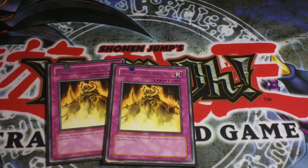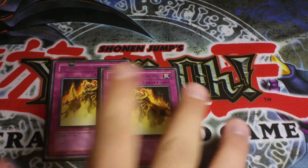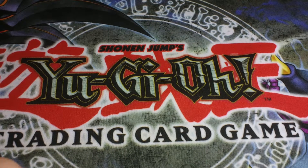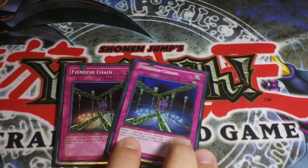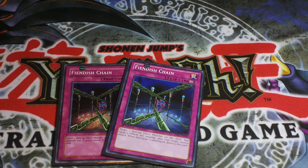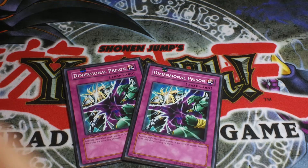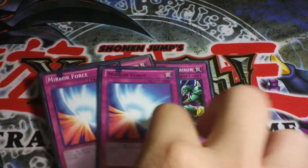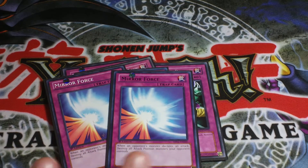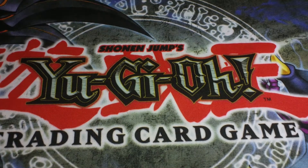Next is two Offering to the Snake Deities, which is essentially Icarus Attack for Worms — destroy one reptile monster and destroy two cards your opponent controls. I run two; you can run three but I prefer two. Two Phoenix Wing Wind Blast to protect your monsters and negate attacks and effects. Two Dimensional Prison, one Compulsory Evacuation Device, one Solemn Warning, two Mirror Force — I didn't run three because I think three is overkill. Last but not least, Return from the Different Dimension.